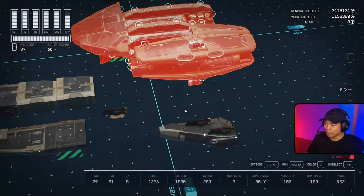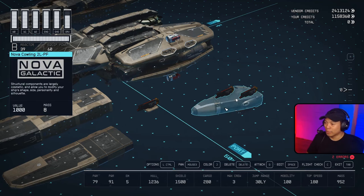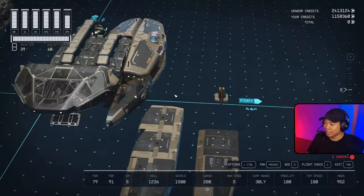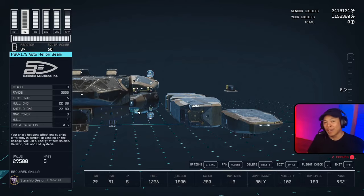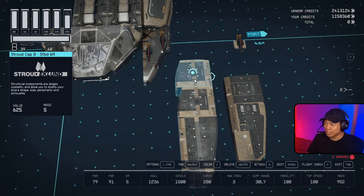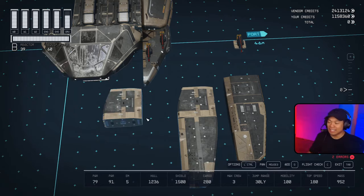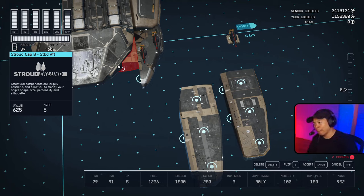All these pieces are connected. The most important part here is the Nova Cowling 2L. This brings the other Nova Cowling 2L in its port fore orientation in front. On top of this we have two Vanguard Obliterator auto projectors on top and two PBO-175 auto helion beams on the bottom. Now we have these two Stroud Cap B's to glitch in — I decided to use two of them because you can't really see it anyway, and it's easier to use the flip glitch versus the drop glitch. Bring that next to the Nova Cowling at the back snapping point.